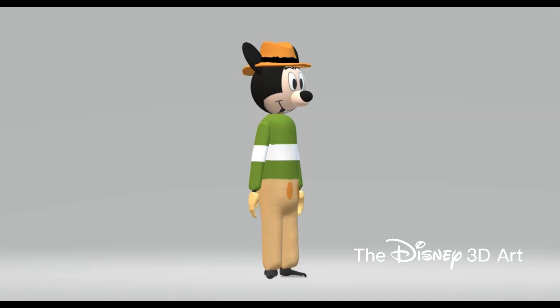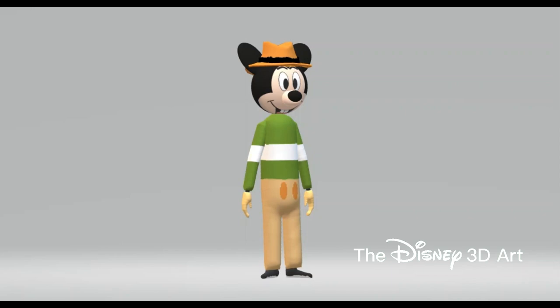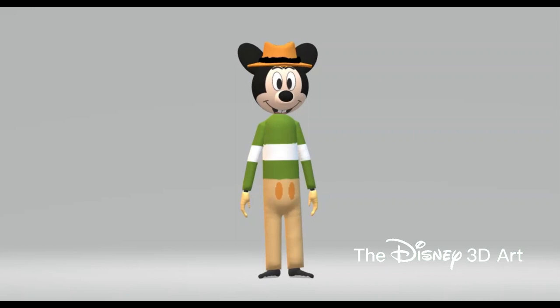Although Mickey's Rival was his only appearance in the theatrical shorts, Mortimer was reinvigorated in the early 2000s with prominent roles in Mickey Mouseworks and House of Mouse, in which he coined his catchphrase 'Hot cha-cha.'